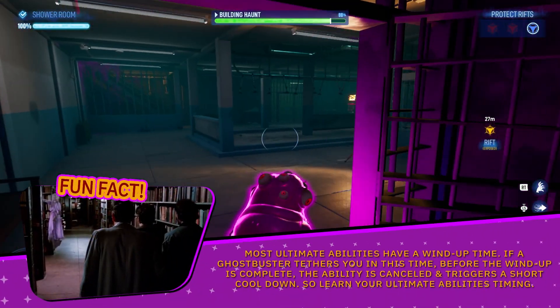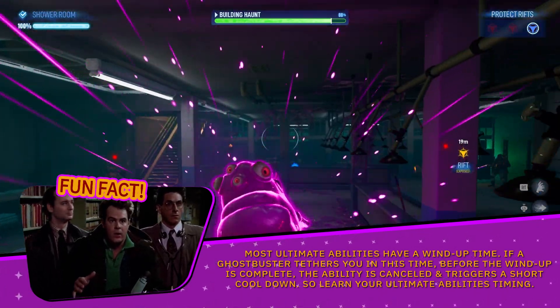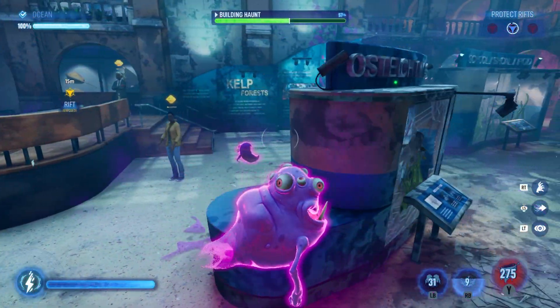Fun fact: most ultimate abilities have a windup time. If a ghostbuster tethers you during the windup before the ability is complete, the ability is canceled and triggers a short cooldown. So learn your ultimate ability's timing.